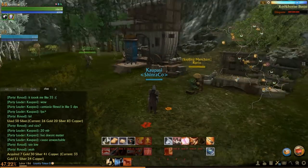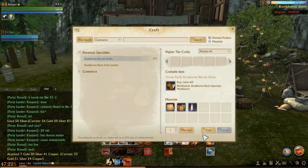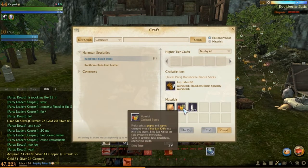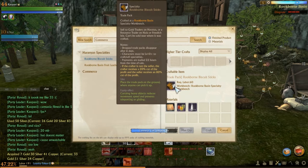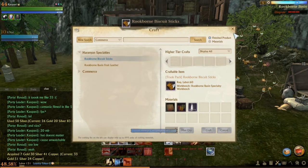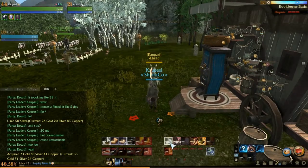We'll be going from Rookborn Basin, because the pack here is really cheap. I don't grow any of this stuff, and you get it from the Auction House for like 1 gold — both of those. Like Milk and Purée.